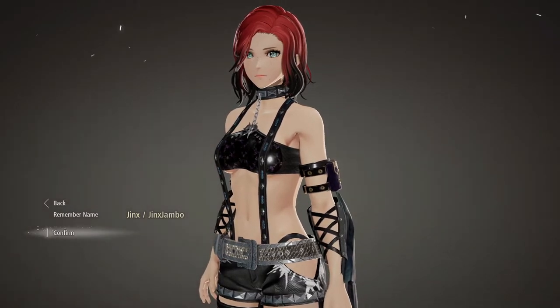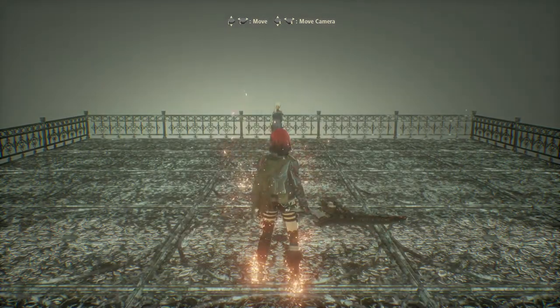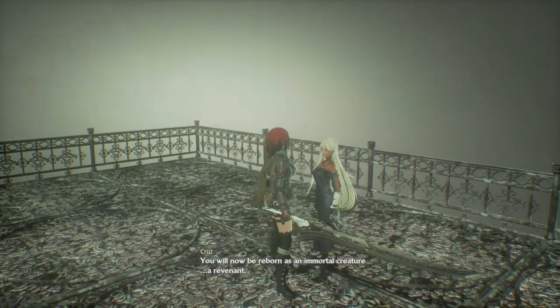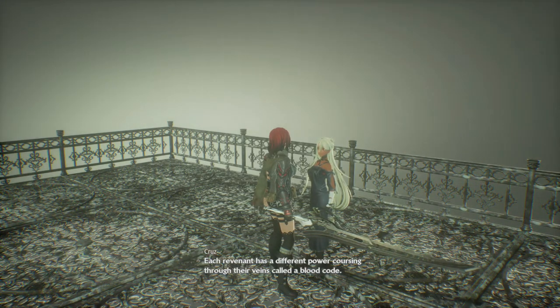And this is me! We can finally come and say hello! Hello honey, we finally meet. Are you clear-headed? Probably not. You will be reborn as an immortal creature - a revenant. There are things you will need to know in your new life, so listen well. Each revenant has a different power coursing through their veins, called a blood code.